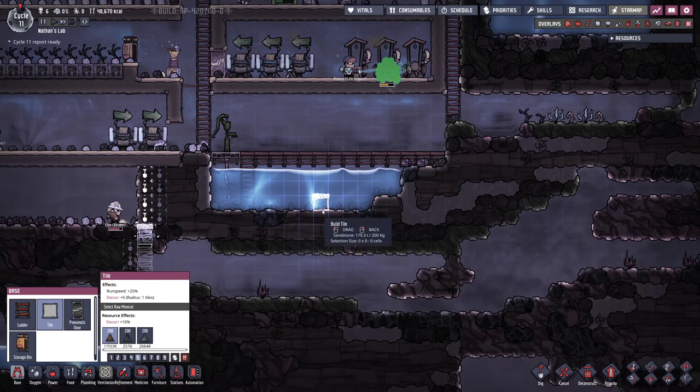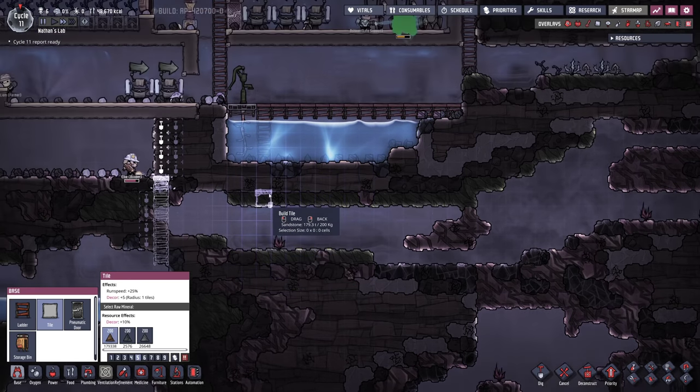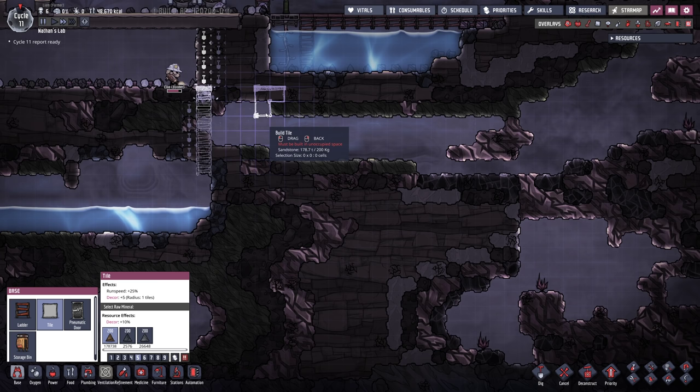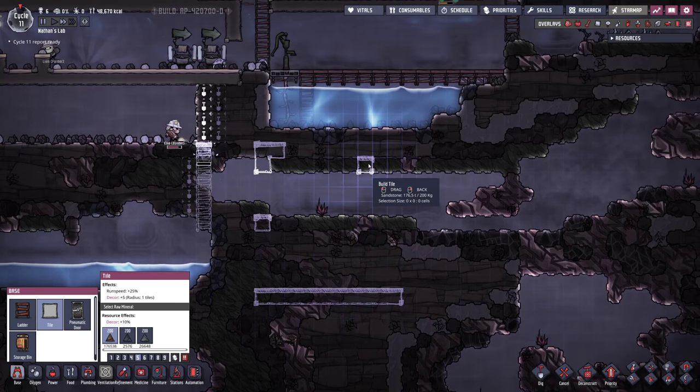There's gonna be another bathroom, then we have the first level of the water tank and the second level of the water tank. However, I still want a 4-high access to the room itself. So technically the water tank is gonna start right here, then we go down 4 blocks. Right here would be another level, another 4 blocks, and this is where the tank ends.